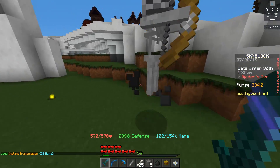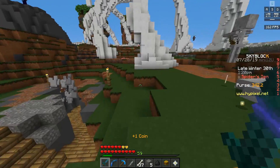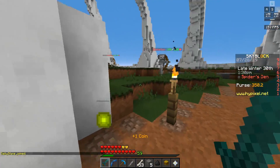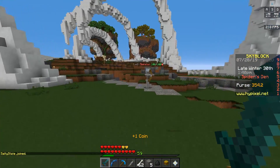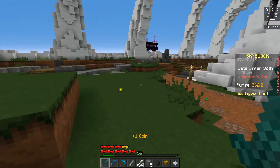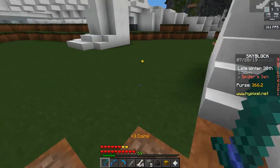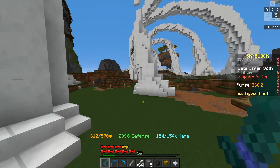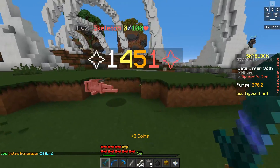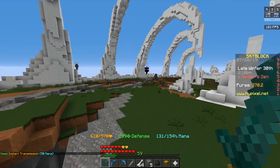My sword gives between 6 to 10 bones per kill, which is really exciting. Just from a couple of kills I already have over a stack of bones. Get Looting 3 on your sword — otherwise you're slacking — because it is ridiculously overpowered on this server. The skeletons just keep respawning and you can hop around and kill them. This is probably the best spot to grind for skeletons. With Looting 3 on your sword you'll be able to get a skeleton minion super quickly.